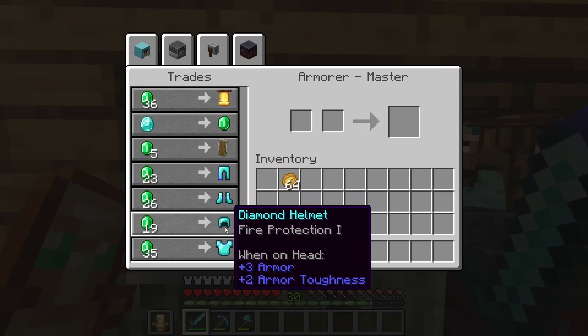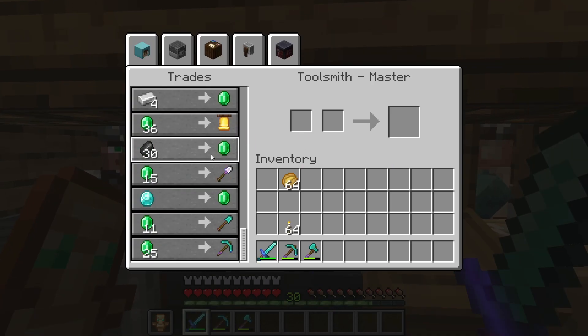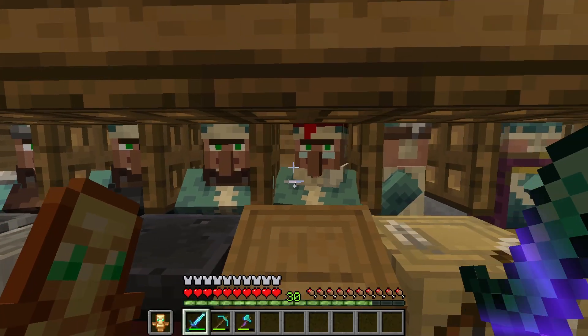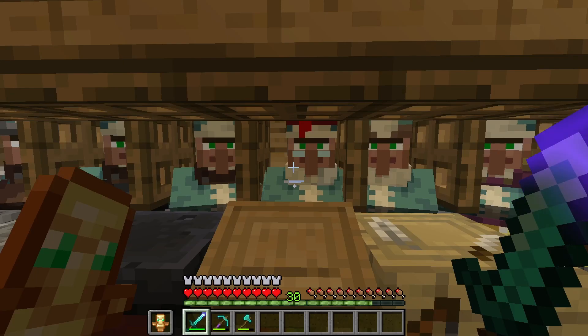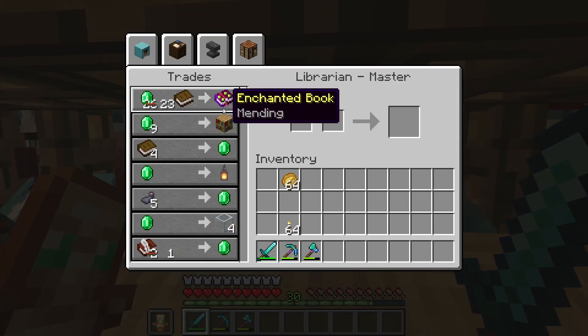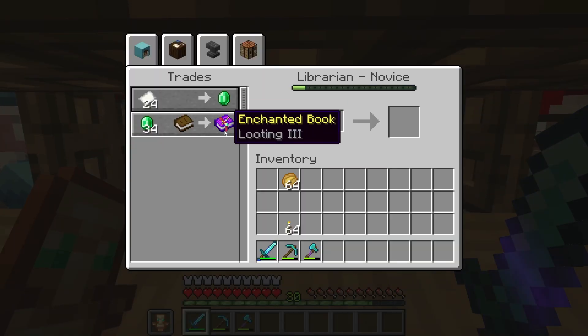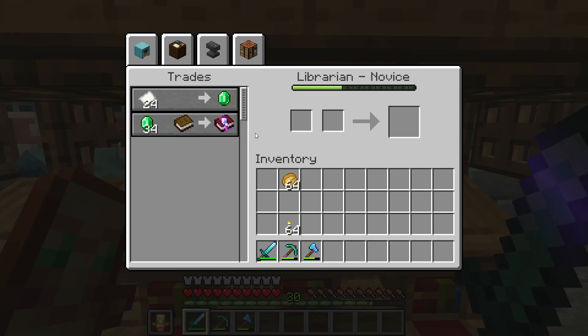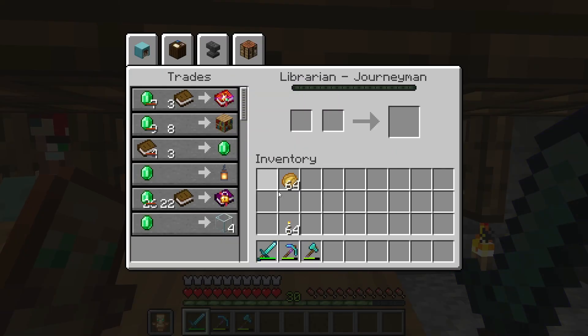An armorer, which gives me my stuff. A weaponsmith. We've got a toolsmith. Some librarians — this guy's main thing is silk touch and swooping edge. This guy has mending, which is always useful. Looting three. This guy's got protection four, which is great. And this guy's got fire aspect.